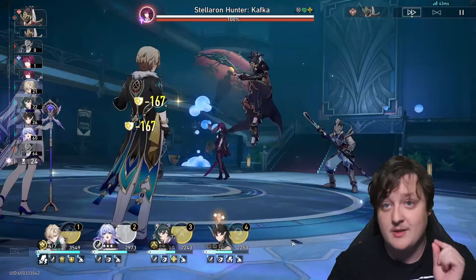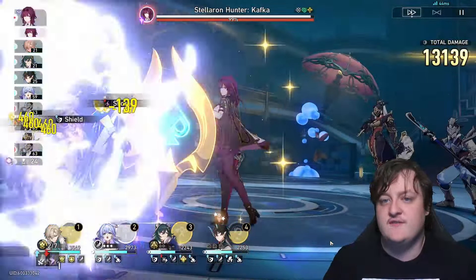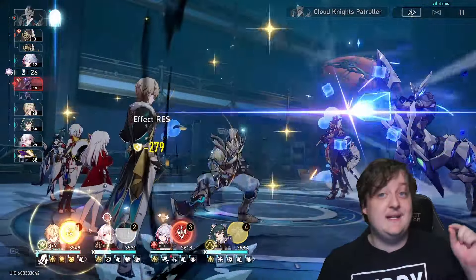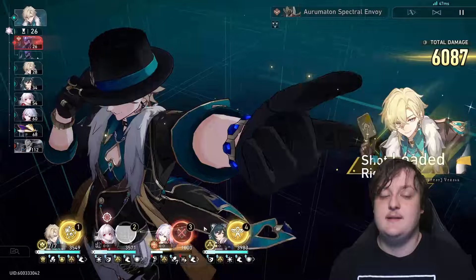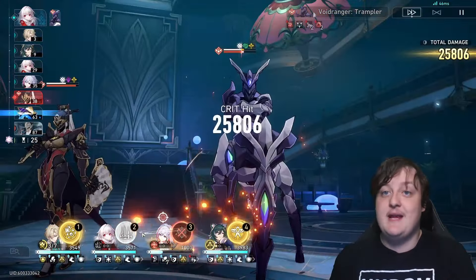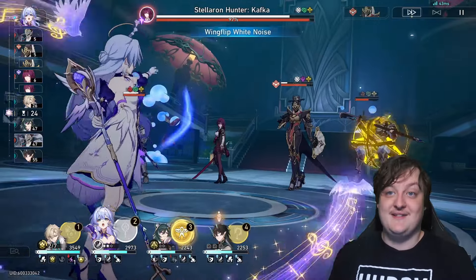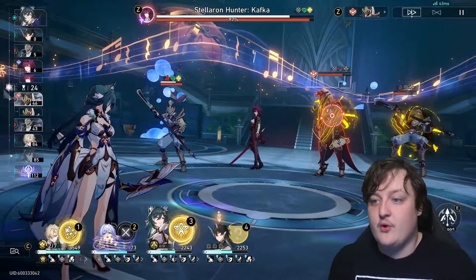She works very well with back-loaded damage dealers. She pairs well with Yunli and Clara, especially being last in rotation to hit Roaring Bowstring before their follow-up attacks land, which increases their damage potential exponentially. She can also work in crit-based teams — I'd recommend pairing her with Sparkle to help with SP issues. Topaz and Dr. Ratio are also viable since she provides imaginary damage bonus and weakness break debuffs that help Dr. Ratio's kit.